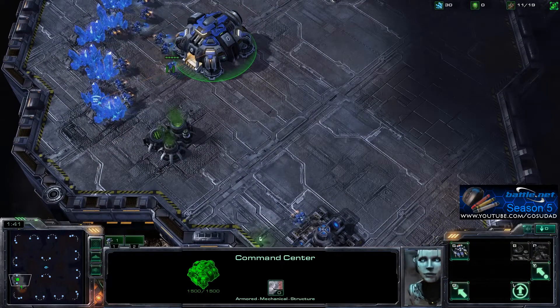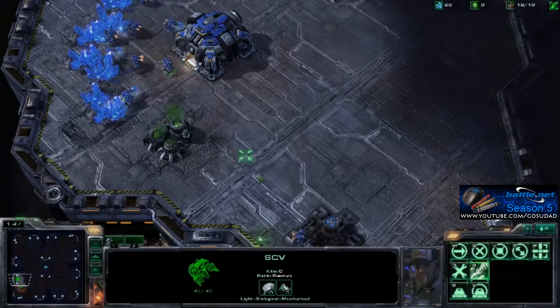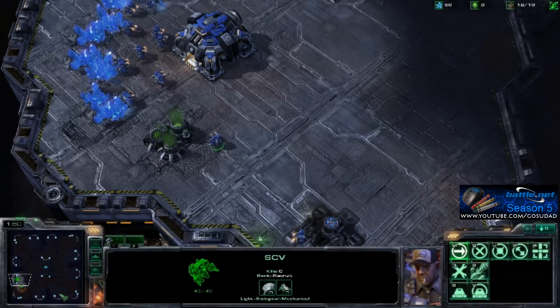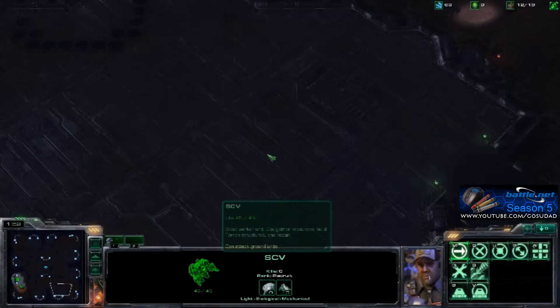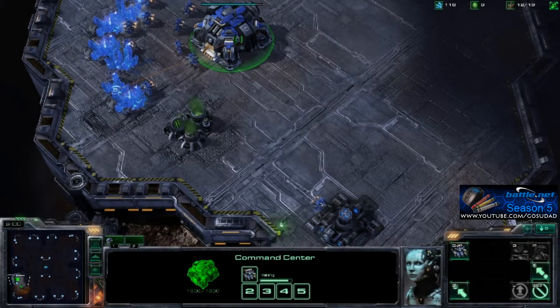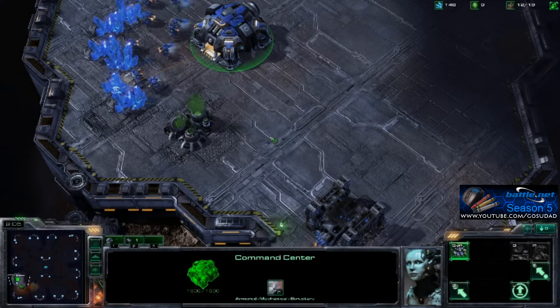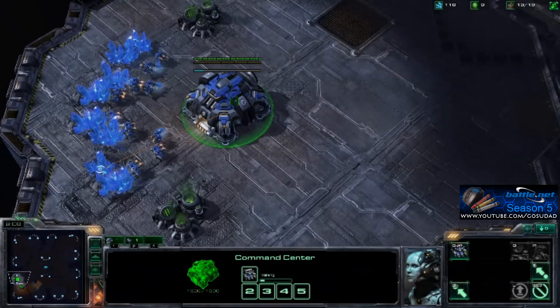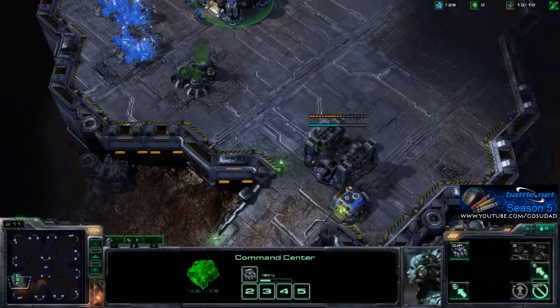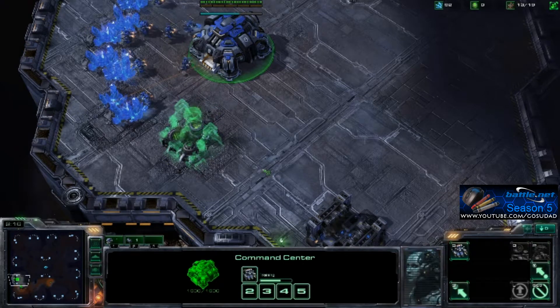And let's go ahead and get a scout out to see if we can find out where our opponent is. I'll just guess that he's over here and see how that goes. And don't forget, we've got our command center — it needs to be hot-keyed to one. The barracks hot-keyed to two. And as soon as I hear that SCV ready, I should be building an SCV. Now, maybe let's just go ahead and get a gas started here.